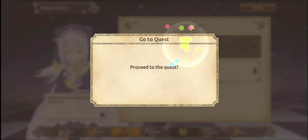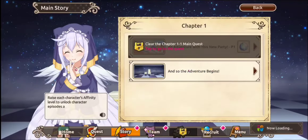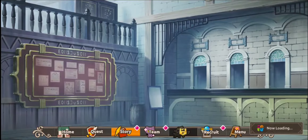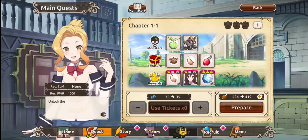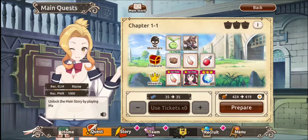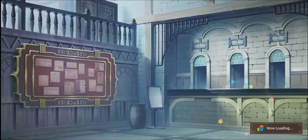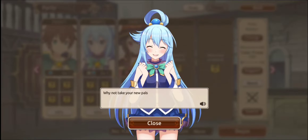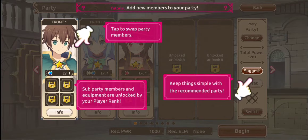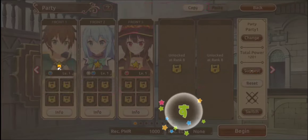Tap okay. Chapter one, let's go in. Unlock the main story by playing main quests. Prepare — this is your team formation. Tap to swap party members — got you.